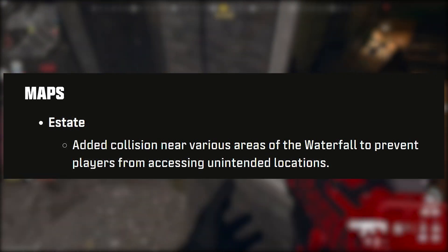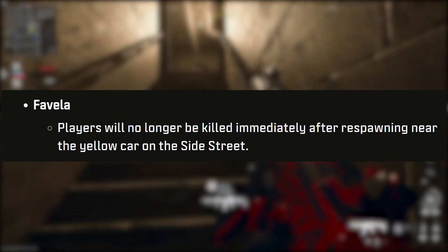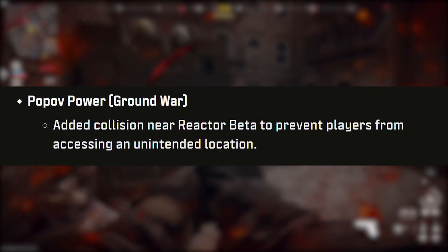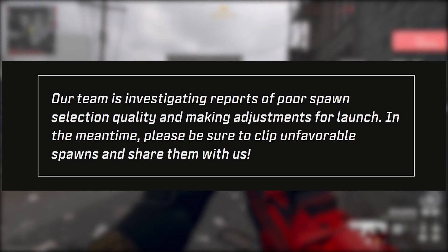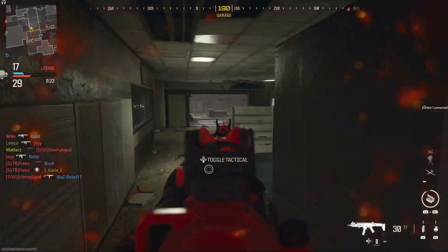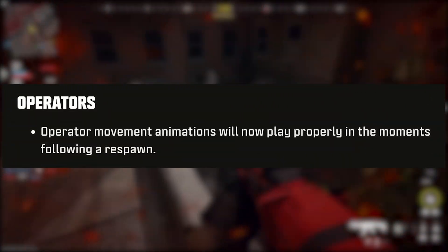For map fixes, Estate added collision near the waterfall to prevent players from accessing unintended locations. In Favela, players will no longer be killed immediately after respawning near the yellow car on the side street. Popov Power had a collision fix near Reactor Beta to prevent accessing an unintended location. The team is also investigating reports of poor spawn selection quality and making adjustments for launch — in the meantime they're asking players to clip unfavorable spawns and share them. The spawn and sliding issues are still being worked on.